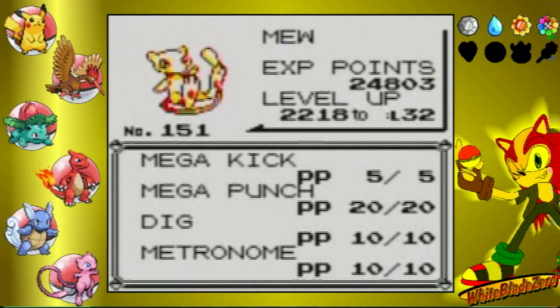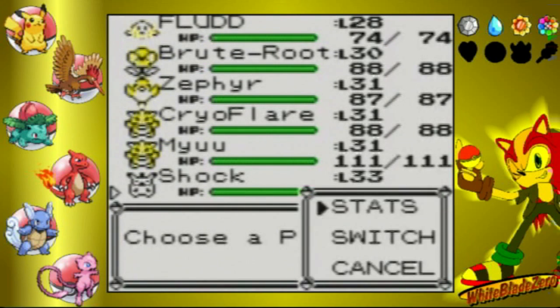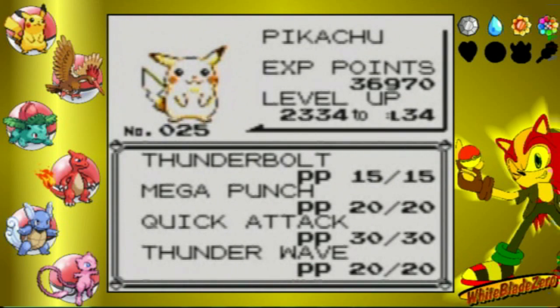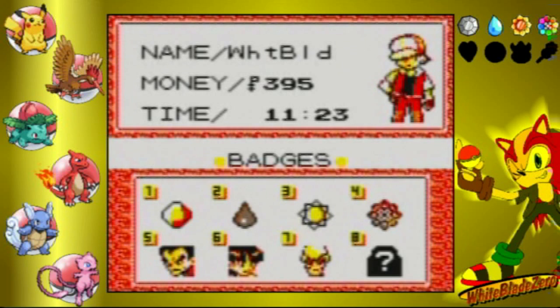Also, before restarting Yellow, I actually taught Mew Mega Kick, which is a TM you can buy here in Celadon. It's got higher power, but less accuracy. And Shock hasn't changed, except I did find an extra HP Up and bought some Protein and Calcium. Protein will up Attack, and Calcium will up Special. However, at level 33, Pikachu will want to learn Agility. Agility will basically increase speed by 2. I think Pikachu is fast enough, so there's really no need.